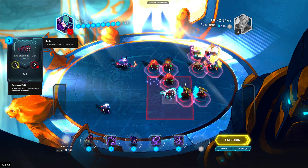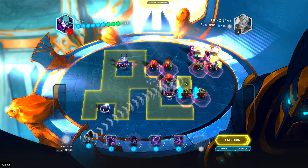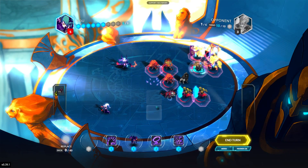First of all, I move my Saber Spine Tiger over here. Then I summon Repulsor Boost Beast here and boost this minion to the Saber Spine Tiger.